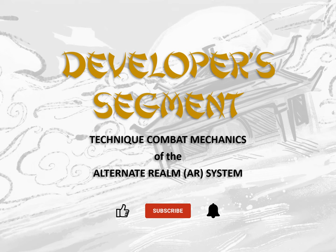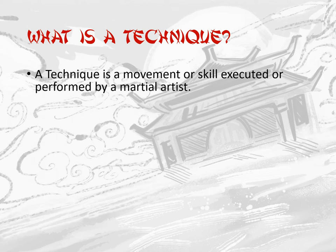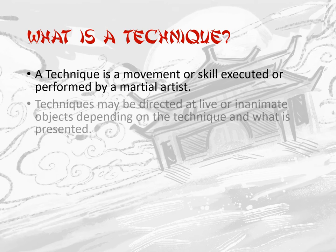Now that that's out of the way, let's explore the mechanics of using techniques found in the Ninja vs. Samurai role-playing game. A technique is a movement or skill executed or performed by a martial artist. These techniques may be directed at live or inanimate objects depending on the technique and what is presented.